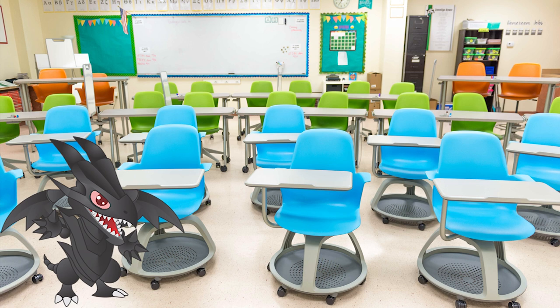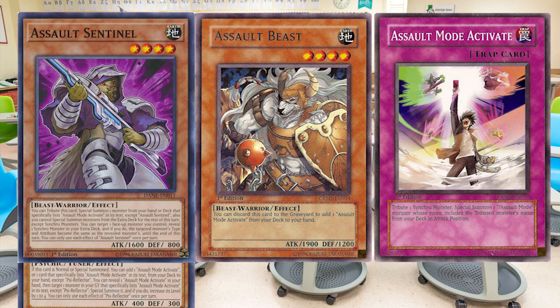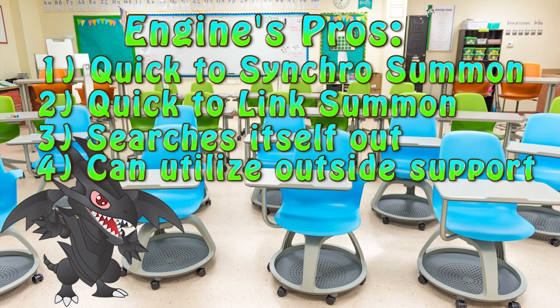In this engine, just like a few before it, it has no competitive presence. Therefore, what I'm going to present is my opinion and shouldn't be taken as final when it comes to this build. Triple Sireflector and one of each when it comes to Assault Mode Activate and Assault Beast. The engine can be expanded by adding cards which help establish Sireflector as quickly as possible, those cards being Assault Sentinel, 141, and Emergency Teleport. When it comes to the pros of this engine, it's very quick in establishing high-level Synchro Monsters or Link 2. Its searching capabilities and outside support cannot be ignored as well.